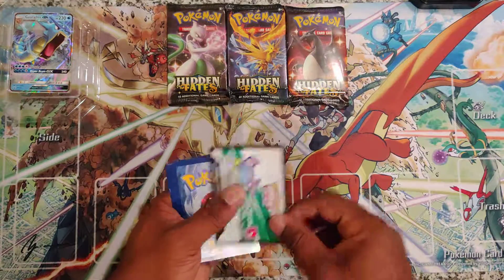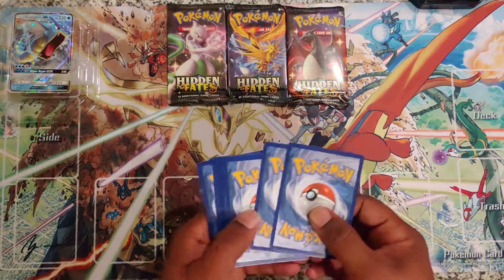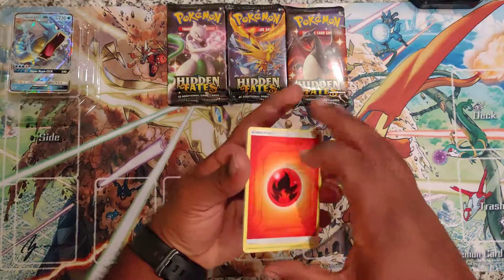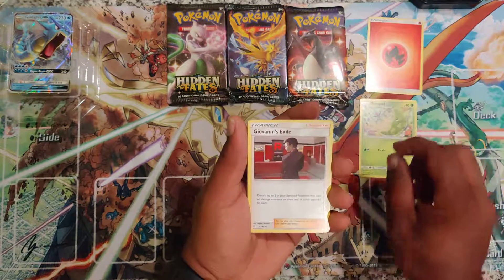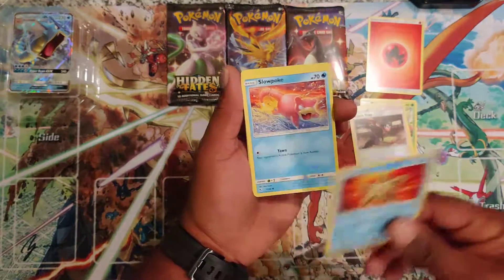It's a white coat starting off. Let's save that one. Going through the pack — I'm going to go with water. It's fire. I should have said fire, it's always fire. Metapod, Koga's Trap, Star, Slowpoke, Volt, Pika.